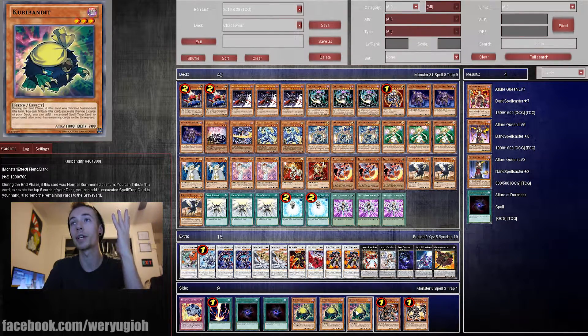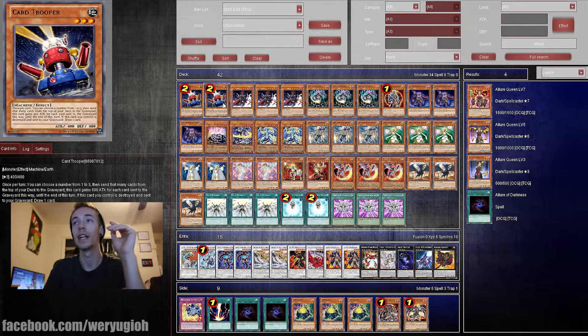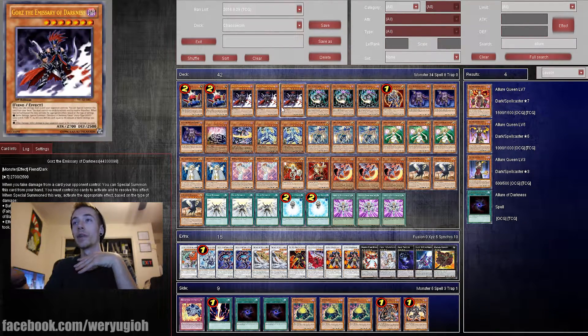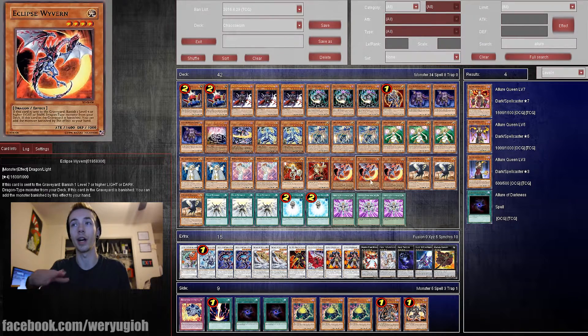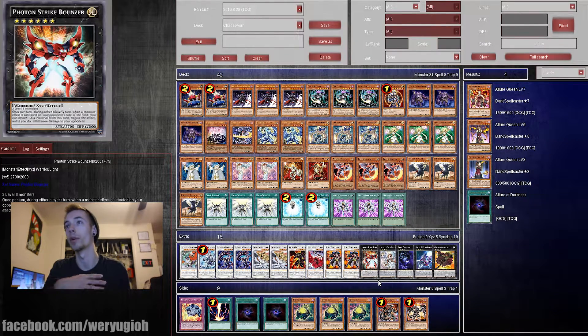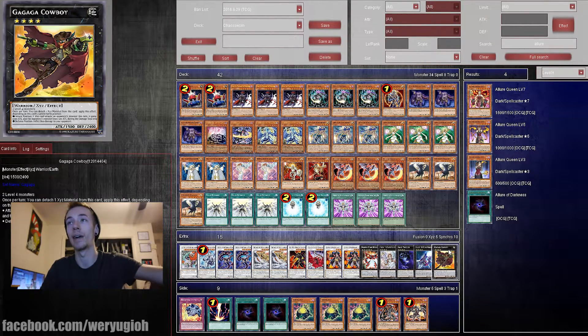I'm playing three Gorz because you don't have much protection in this deck. It's kind of more of an OTK deck, even though you're trying to consistently abuse Judgment Dragon. When you usually get your play off, you're more or less winning within the next turn or losing. Three Gorz kind of helps counter that lack of protection. You can usually bounce back plays, and he's a Dark, which you need in this deck, so it works out.